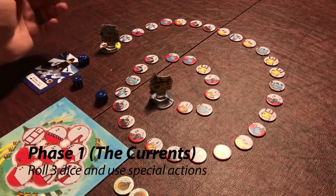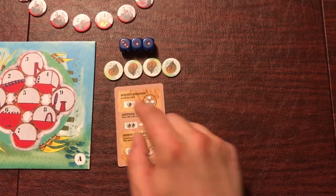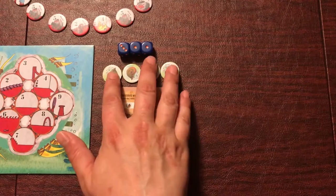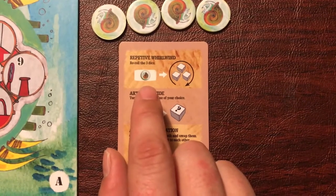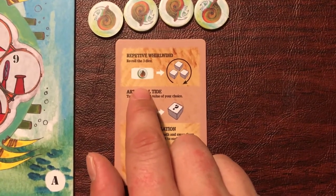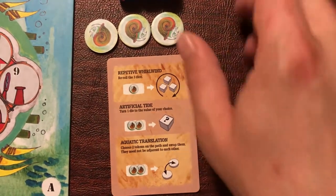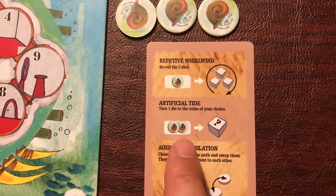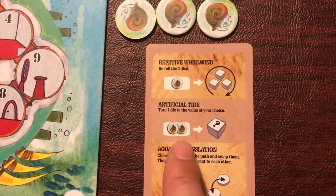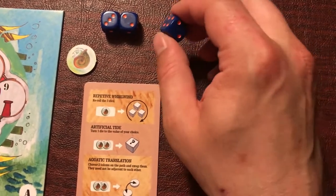First, you roll the three dice. After you roll, you can use special actions — as many as you can afford with your bonus tokens. You start the game with four bonus tokens and might get more later. The basic special action is spending a bonus token to re-roll all three dice. The second special action is artificial tide: you can spend two tokens and flip any die to whichever side you want. So if I needed a four, I could switch this two to a four.